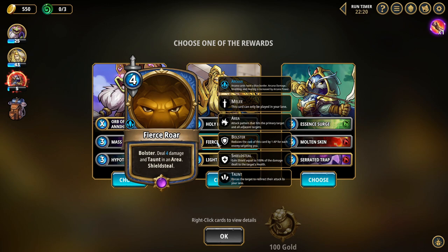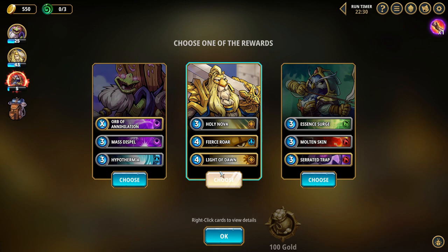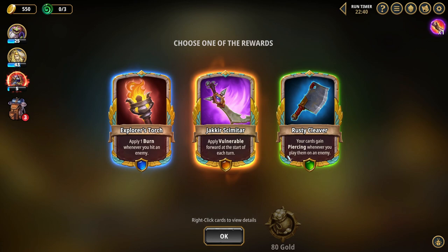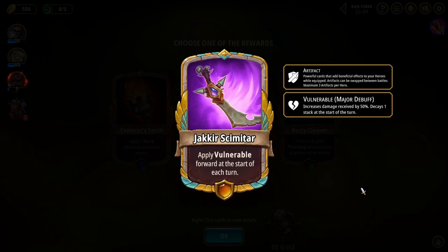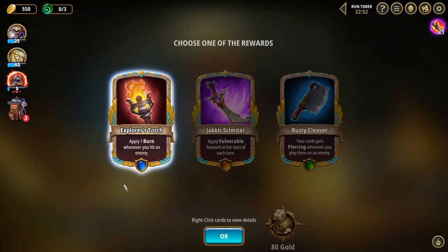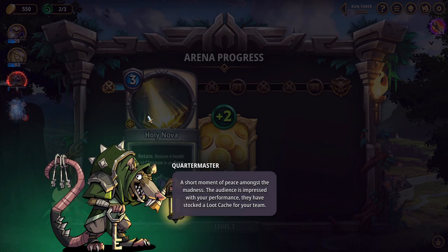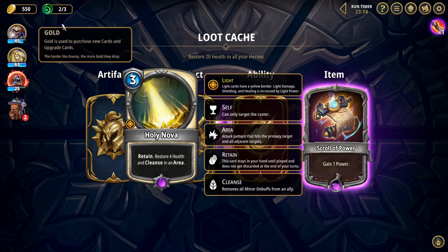I think we need — this is what we need actually. Oh my God, this is so what we need. Restore 4 health and cleanse in an area. Deal 4 damage and taunt in an area, and bolster. Deal 14 damage and blind in an area. This is good. I understand you need some help for sure, but this is definitely for the better for me. Your cards gain piercing whenever you play them on an enemy — piercing ignores shield. Apply vulnerable forward at the start of each turn. Applying burn whenever I hit an enemy — this is just fine. I think we can just put that on Mozibus to give him a little extra juice.